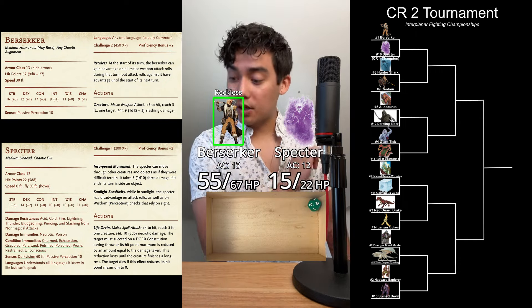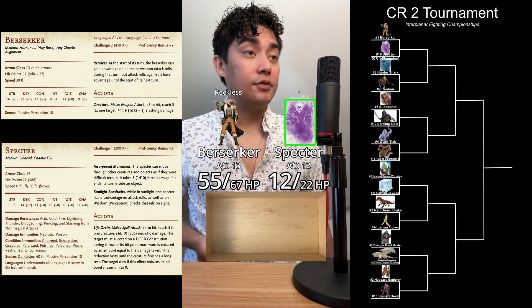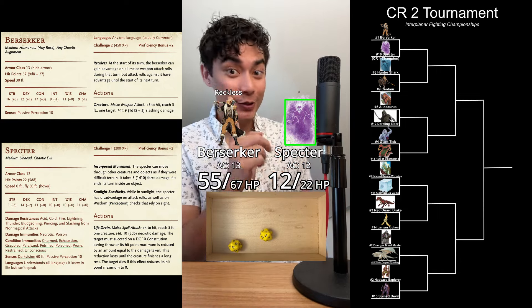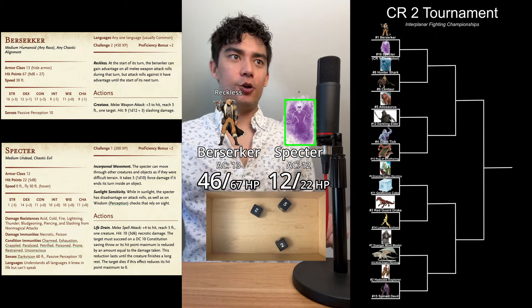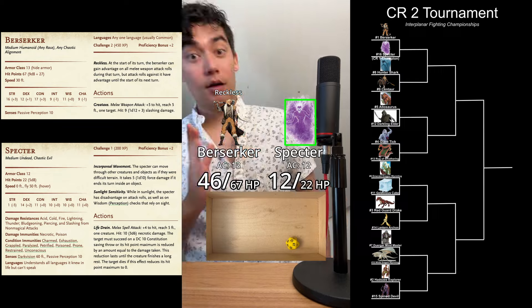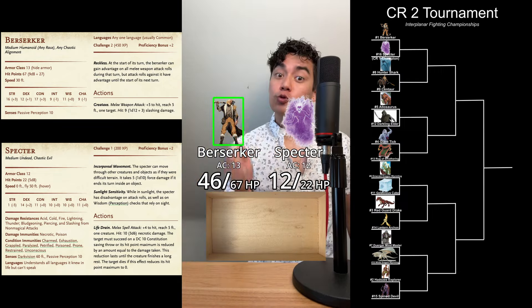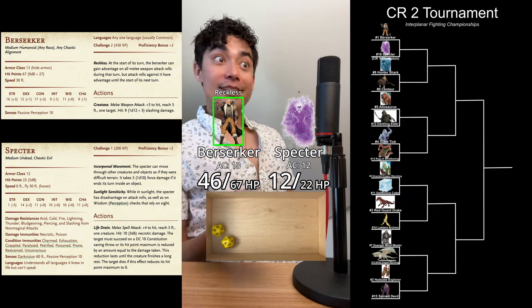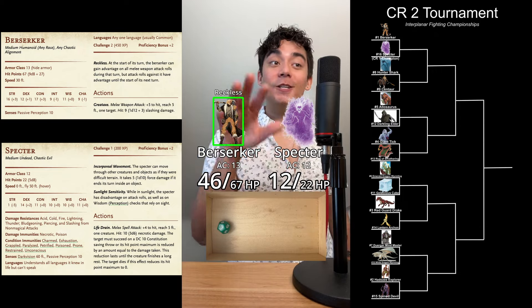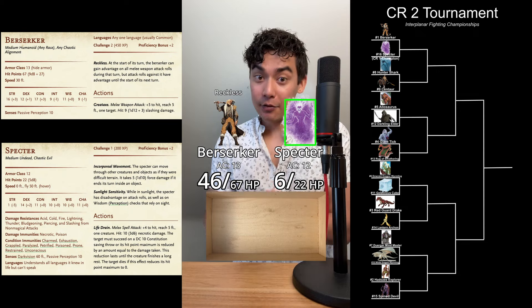4 plus 3 is 7 slashing damage, halved to 3. Now the Spectre's turn — another Life Drain attack at advantage. A 19 plus 4 is going to hit: 9 points of necrotic damage. Another Constitution saving throw from the Berserker — another 13 plus 3 is going to save. Back to the Berserker's turn: Reckless Great Axe attack, an 18 plus 5 is gonna hit. 9 plus 3 is 12, halved to 6. The Spectre is slowly getting beaten down. It is now the Spectre's turn: a Life Drain attack at advantage.